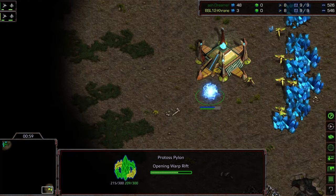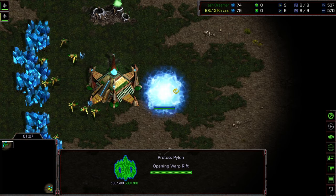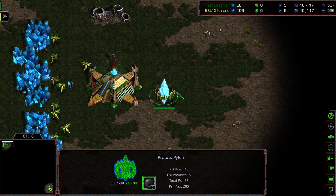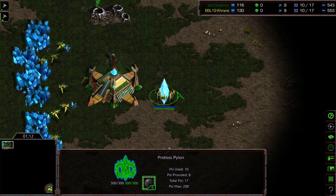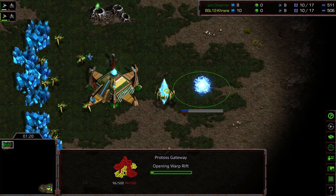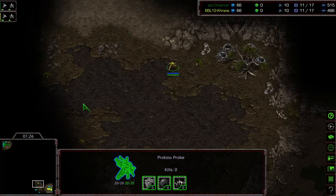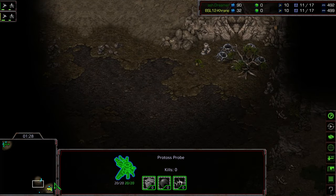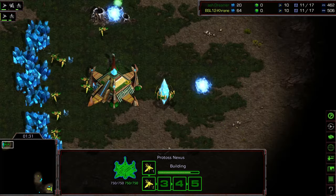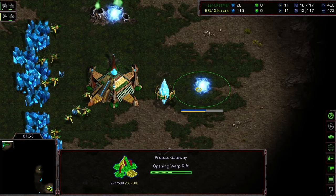No shenanigans from either player just yet, just plopping pylons along their main. I'm curious if Dreamer is going to go for more of an aggressive build to not allow Crane to sneak back into a macro-oriented style this map. Seeing the success of that proxy reaver play in game one, Polypoid is a little harder to execute on. Crane's sending out a probe scout, scouting widdershins — counterclockwise — and he's going to end up coming across Dreamer's base second. This is kind of cross-positional scouting.